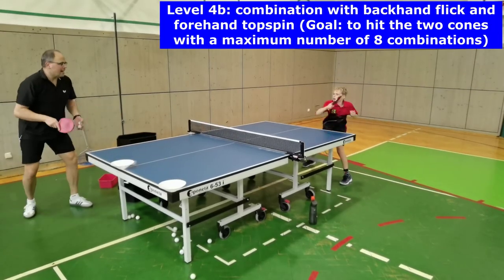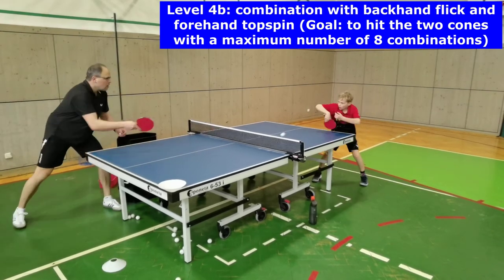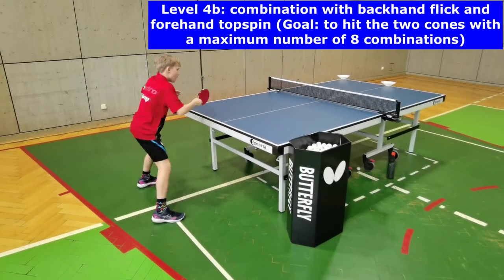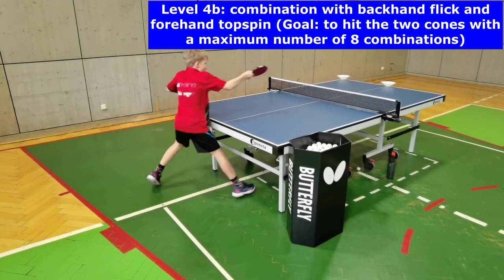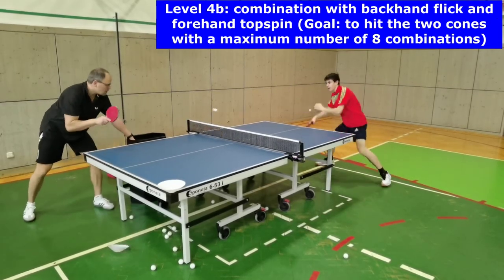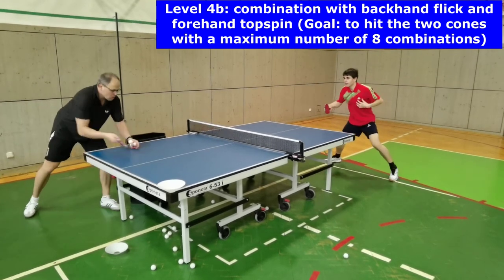During level 4b, players have to pass the same two-ball combination but with a backhand flick and a forehand topspin. By using a flick, the time pressure is increased so that footwork into the forehand side has to be faster. The appropriate length of the forehand topspin comes mainly from the punctual and powerful body weight transfer.